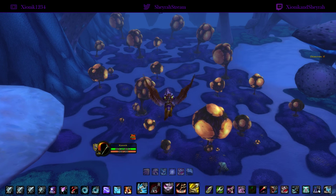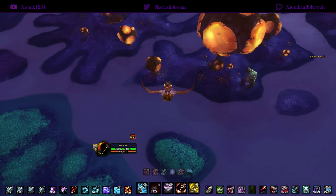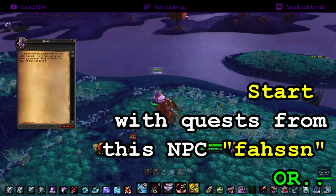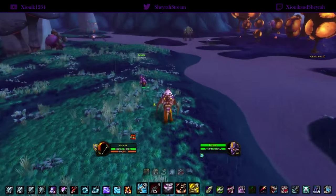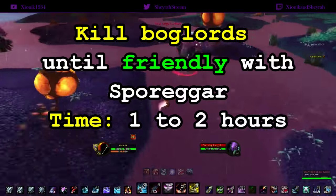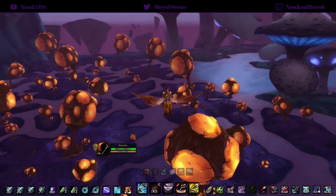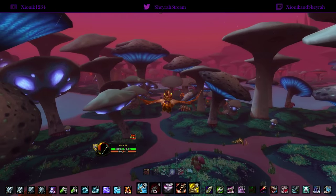We're going to start by getting up our reputation with Sporeggar. We want to get exalted with Sporeggar to open up the quartermaster there. That quartermaster sells the Tiny Spore Bat battle pet that we're going for. First, we want to start by doing the quests from the NPC Fahssn, which gives Sporeggar rep, or we can simply head over to the right and kill these bog lords here until we reach Friendly.